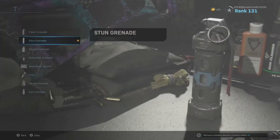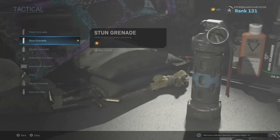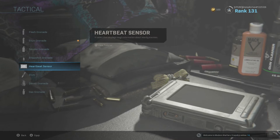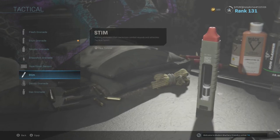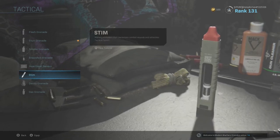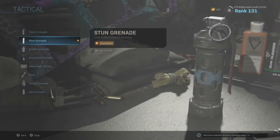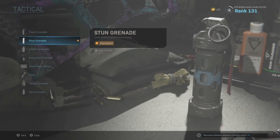For tactical, you can pretty much pick whatever you want here. I usually choose flash grenade or stun grenade. Some guys will use the heartbeat sensor, especially if they're playing Warzone, or stim so they can refresh themselves if they get shot. So you can pick whatever one you'd like — it won't affect the melee at all, it depends on your play style.